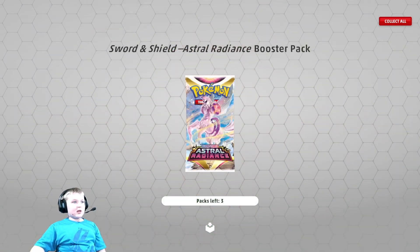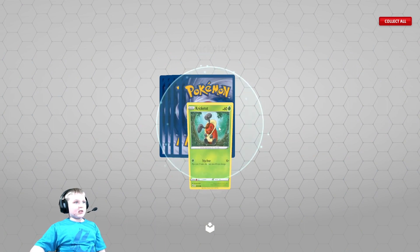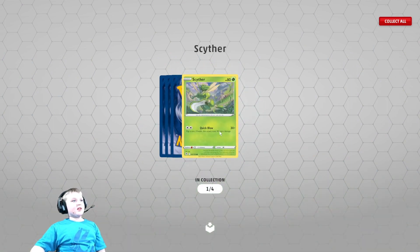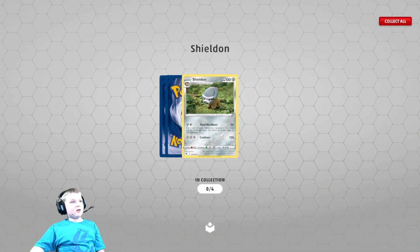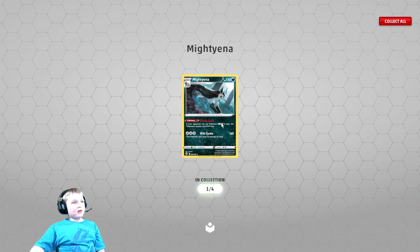Let's go on to Astro Radiance. Kricketox. Scyther. Shield End. Mistrevious. Mightyena — that's cool.